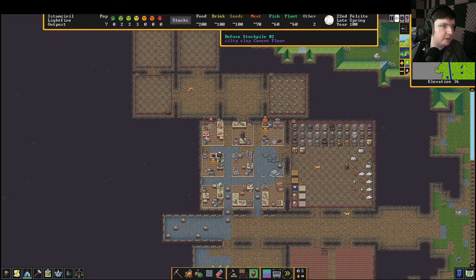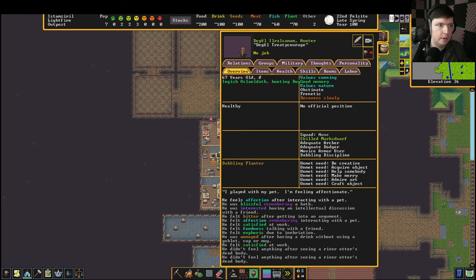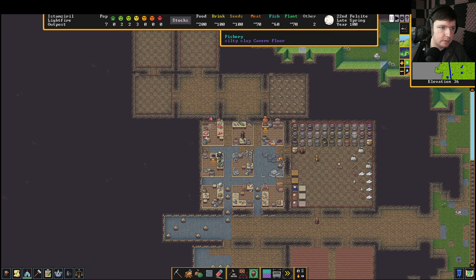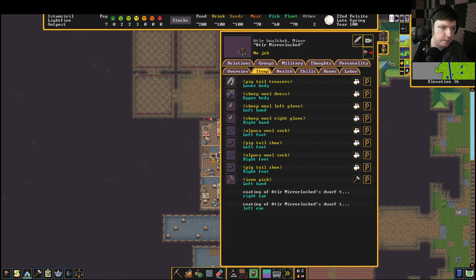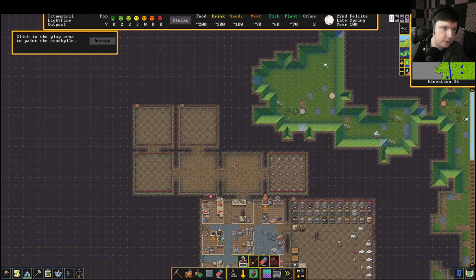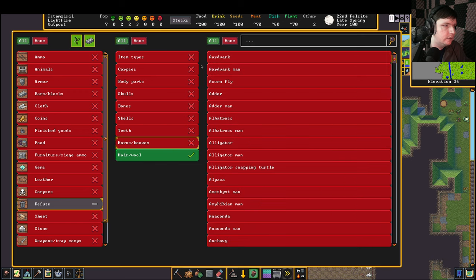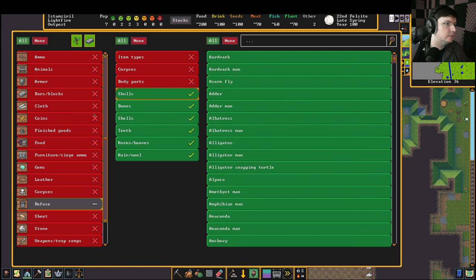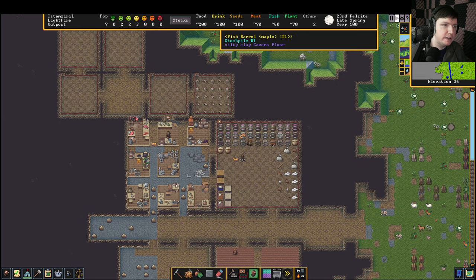One dwarf picked up a remain — there was another one that just vanished, which is strange. We can click on him and check his inventory under items — no, it's just a shoe. I don't know where it went. You can see this stockpile filled up really quickly, so we need to make another one. Copying settings would be really nice here since I have to do this all manually again. I'll turn off everything but the top entries to match the previous stockpile configuration.